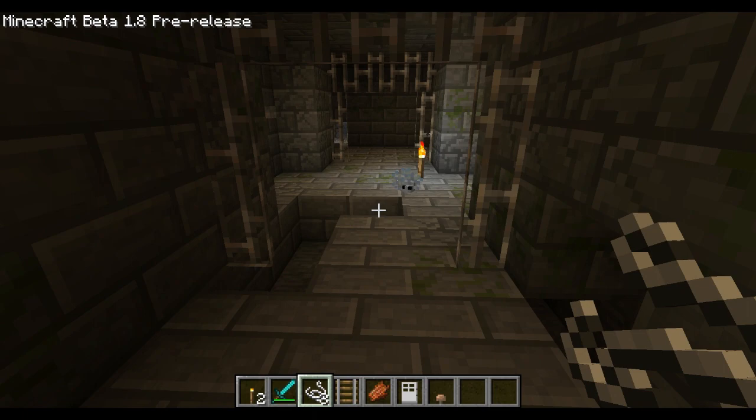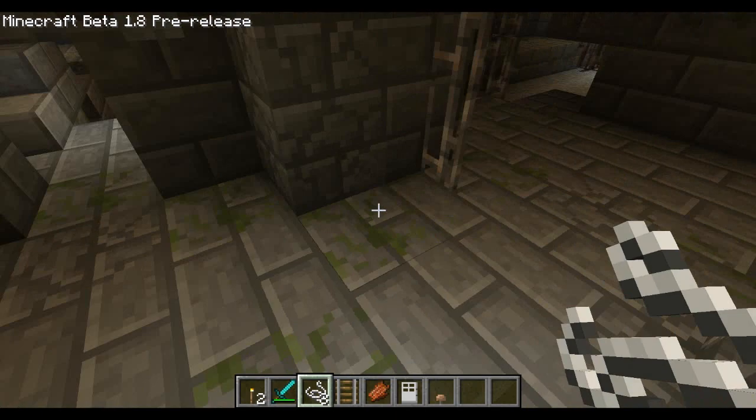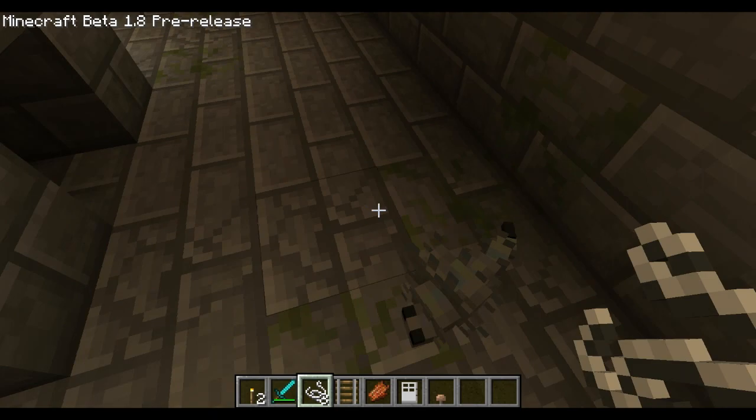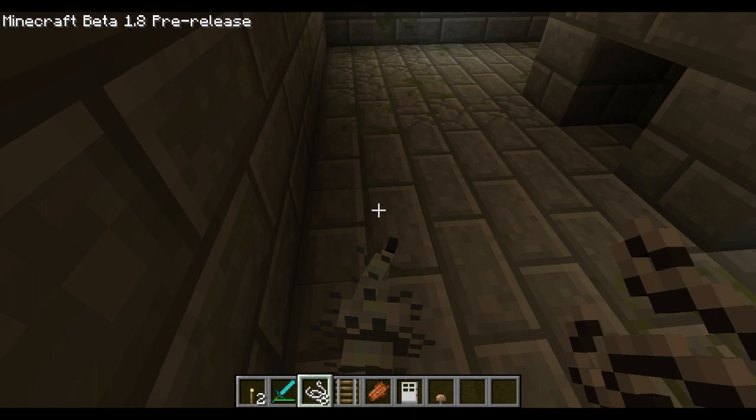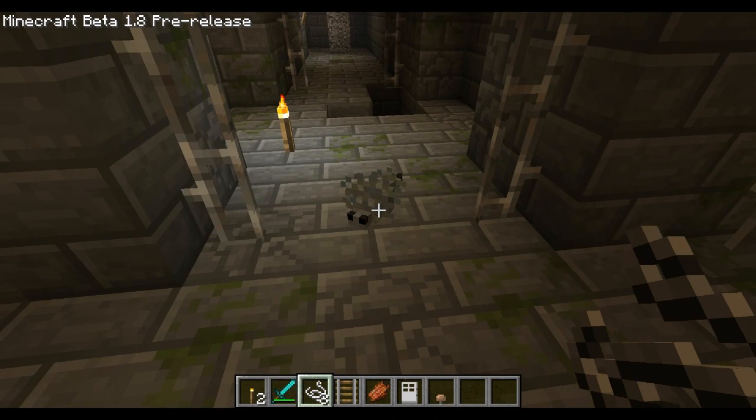Another quick update on the beta 1.8 pre-release. I'm in creative mode so this mob called the silverfish is not doing any damage to me, but this is a new mob which appears in Minecraft 1.8. It's found in strongholds and you can find it by digging the rocks and they may appear — I'm not too sure. It does look pretty cool and I've heard if you hit it, it may cause a swarm of them to start attacking you, so let's give it a try.